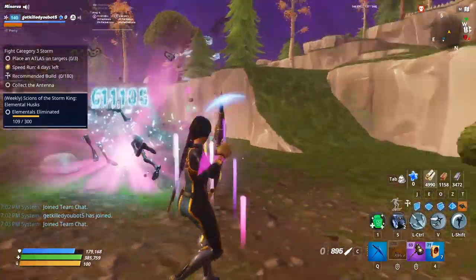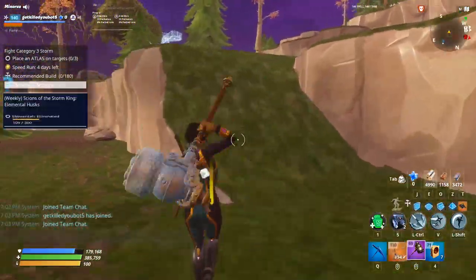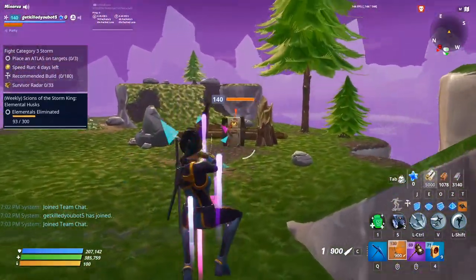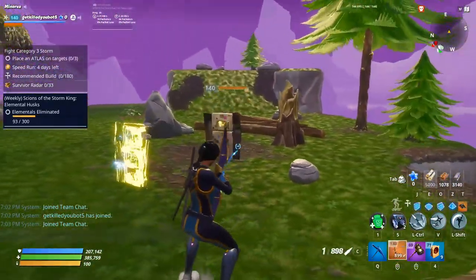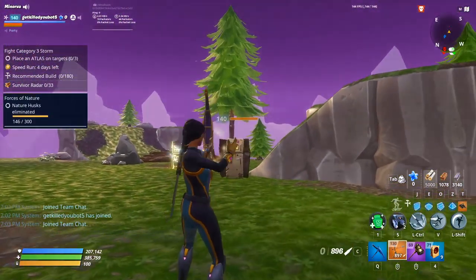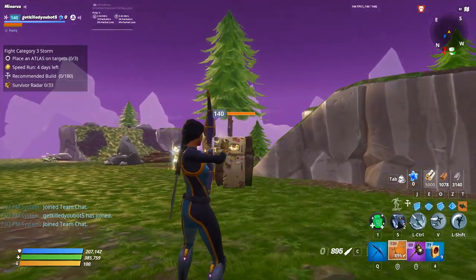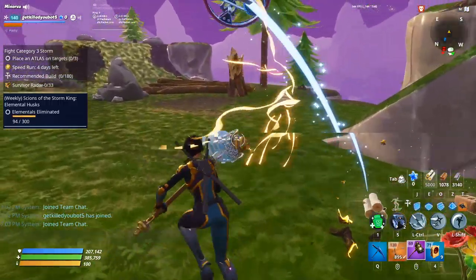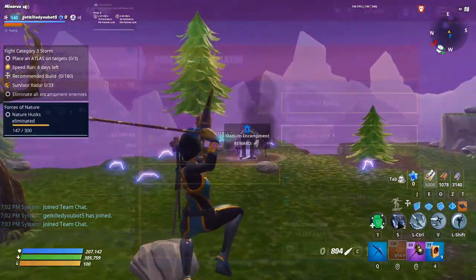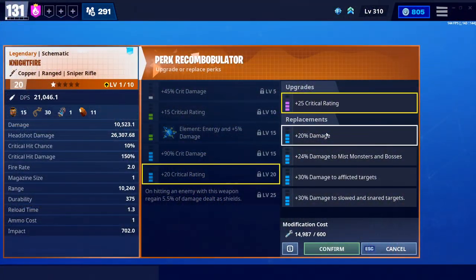If you can get twice as many shots off, it's a much smoother experience, because if you miss shots — and you will, nobody's perfect — even with a shielder husk, I found it was a little buggy; it wasn't actually connecting when I thought it should. The game isn't perfect, so being able to recover from a missed shot is a much nicer experience. I did go for that reload perk, and that's something I would definitely point out as a potential option. I do prefer damage over that second crit rating.